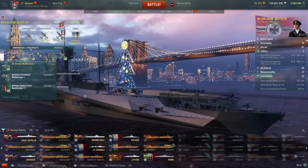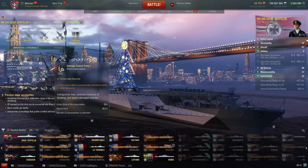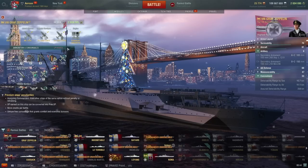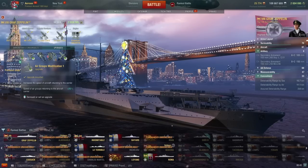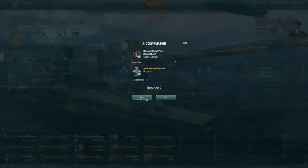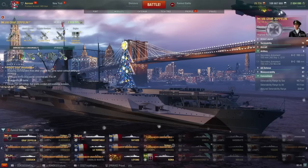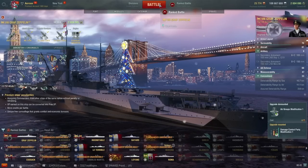Maybe I should go the skill that extends Damage Control Party by 40%. My damage control party is 60 seconds, so if I got that one it would last 84 seconds — that could be quite nice. Yeah, I'm gonna go for Damage Control, because this means my damage control party lasts 84 seconds. Fire damage is actually kind of dangerous on a CV.